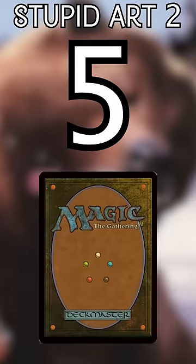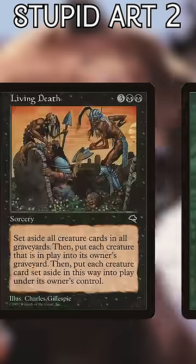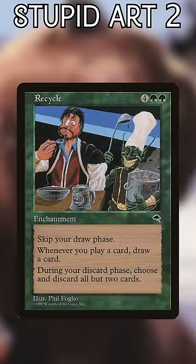The artwork on these five Magic cards is completely ridiculous, but we love them for it. Recycle: on one hand, you have the very serious and morbid Weatherlight Saga, and then there's Squee shoving stew into Gerrard's mouth. Phil Foglio is a genius.